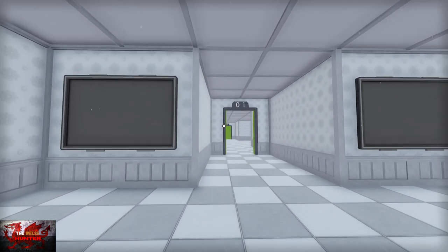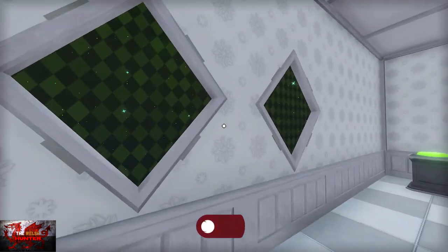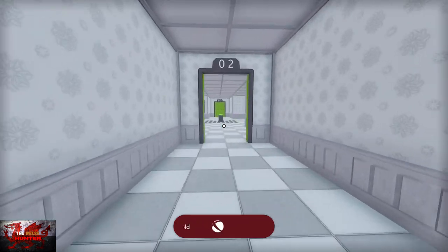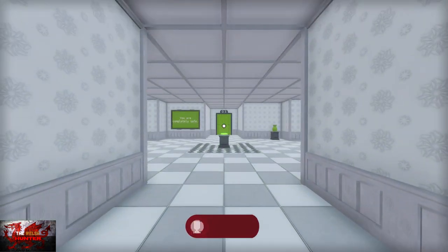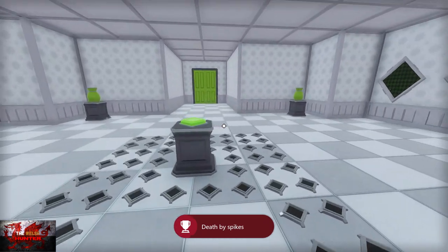As we get into room 2 — there are 66 rooms by the way that we need to do — head to the right, all the way to the right again, press the A button on this button, and that's this room done. Jump onto the spikes, press the button and die a deadly death — get a spike in your rear end, that pinches a bit.